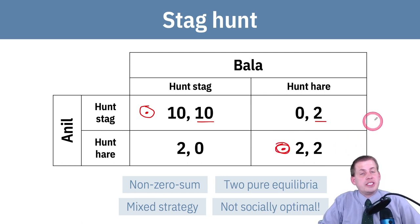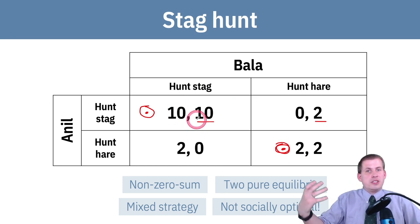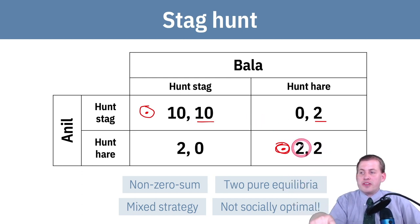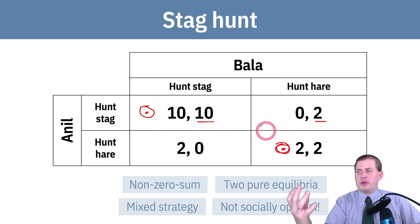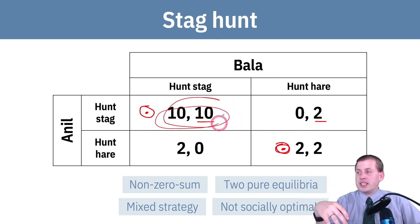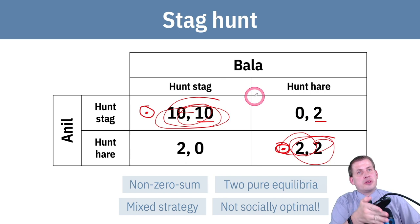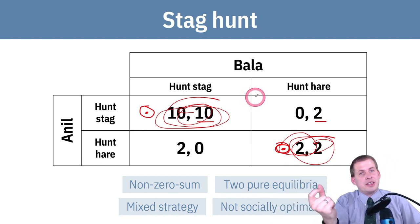This means we have two Nash equilibria. They can end up hunting stag and making society better off — that's 20 total points of happiness if they both cooperate. If they both give up, they both get some food — 2 happiness points each — but society only gets 4 total points instead of 20. Society is much better off if they end up in the cooperative square. But they'll often end up in the defection square based on what they guess the other person will do. In their heads, they have to read the other person's mind: 'Anil is really good at always hunting stag, so he's not going to give up, so I'm not going to give up.' But if Bala gave up last week, maybe he'll do it again, and that influences your choice.